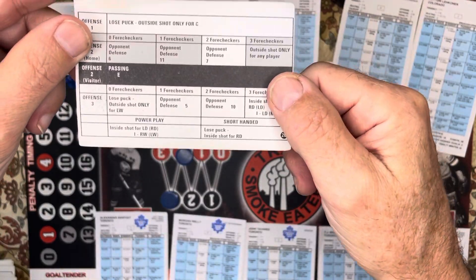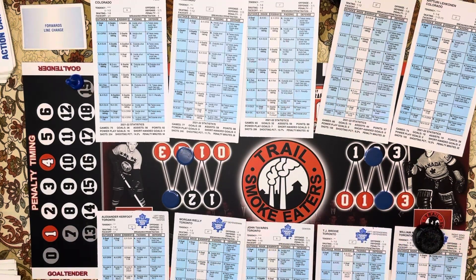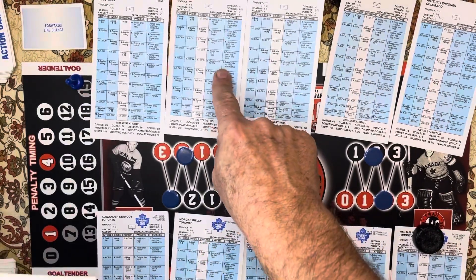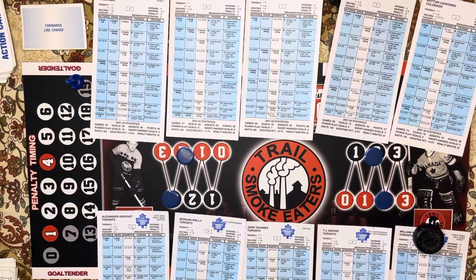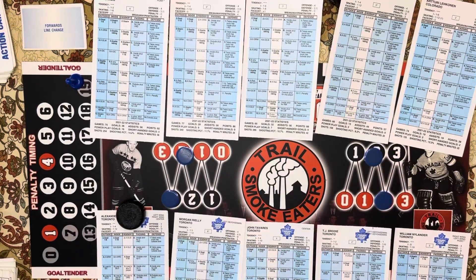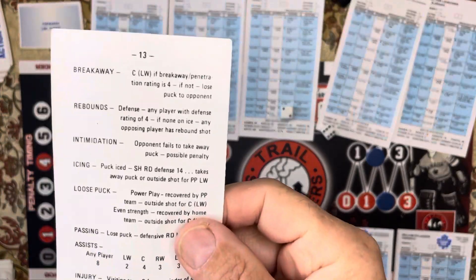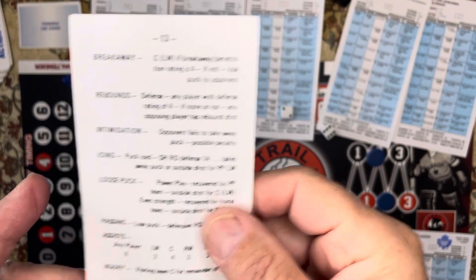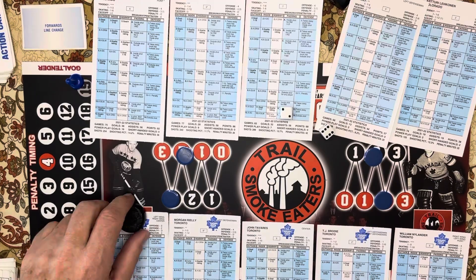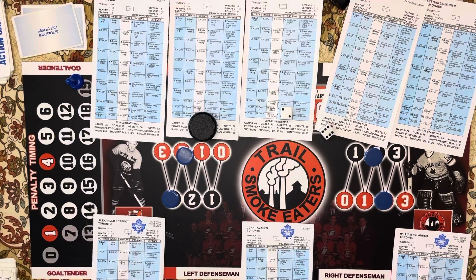Brody's got it and brings it right back — two on two, Passing E. Brody passes outside shot to Nylander. On the last action card it's a 26, so he's going to penetrate against the right D, which is Makar — he's a four. Four on four is one to eight. Nylander's going to pass; passing gives inside shot for the left winger, so Nylander gets it inside to Kerfoot. Kerfoot has a great chance — shoots, and eight is always a rebound — save rebound. Rebound comes out: defense, any player with a four. We've got several fours for Colorado, so we'll give it to Makar. We have to change lines.